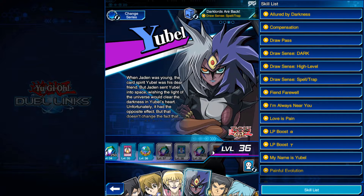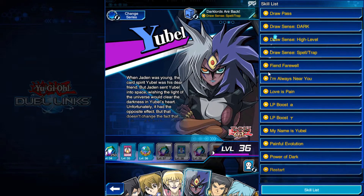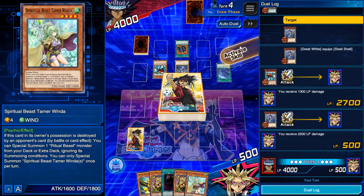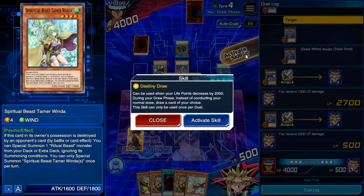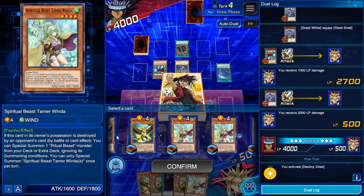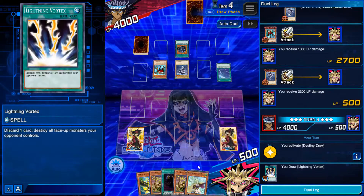Now let's talk briefly about skills. Each deck can have one skill to go with it, and each skill can provide extra advantage to the player outside of activating a card's effect, meaning that some skills can change the course of a duel. For example, Destiny Draw allows you to search for any card in your deck after nearing fatal damage. Be sure to check what skills would be useful when building a deck.